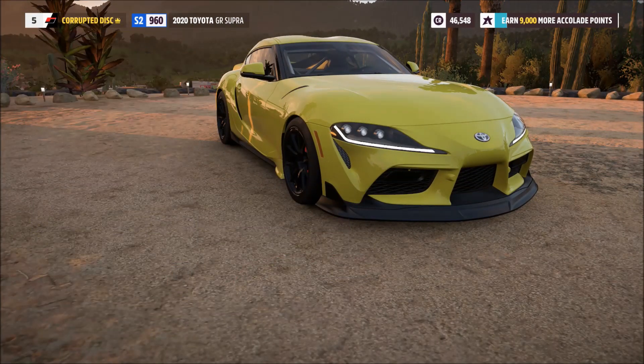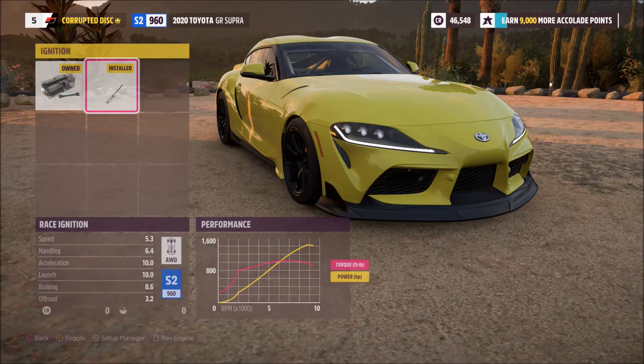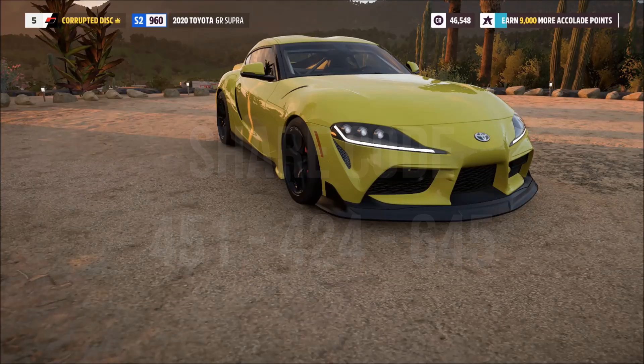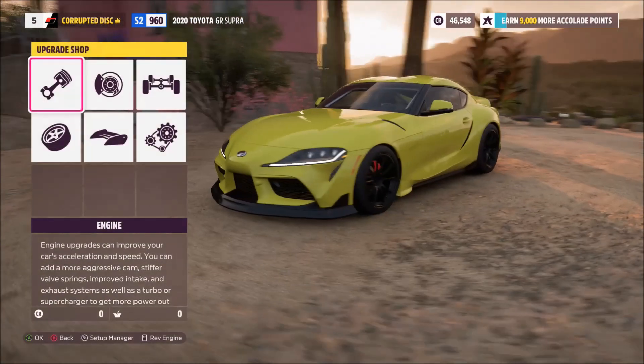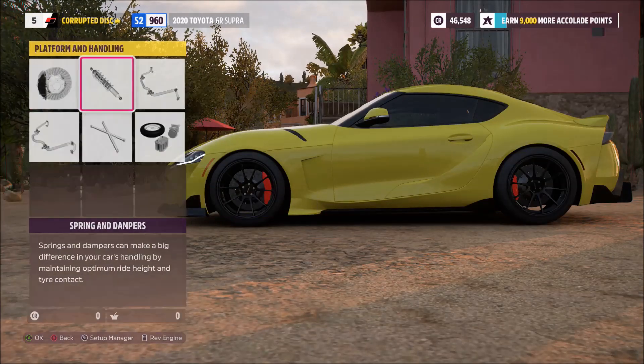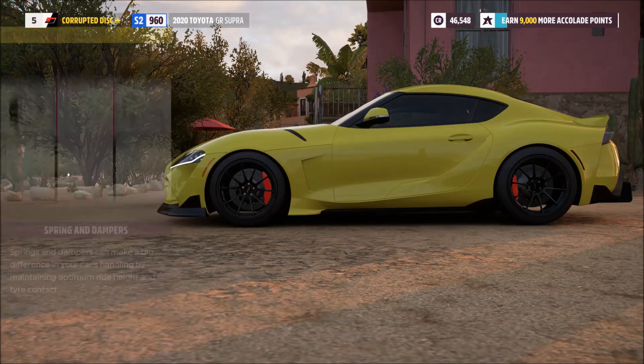If you want to find this tune without doing it yourself within the game, I'll flash up a code on screen. Just go into the Find Tunes section, click on Share Code, type this in and it will take you straight to my tune. That's going to be in every single video so you can find them easily, and all of these are going to be in their own playlist on the channel.